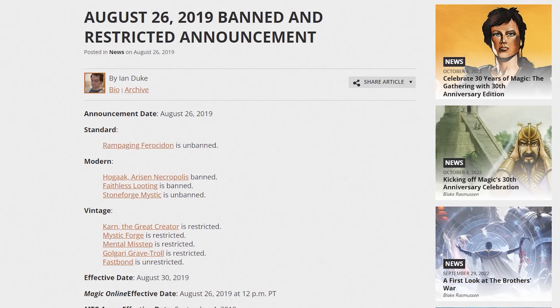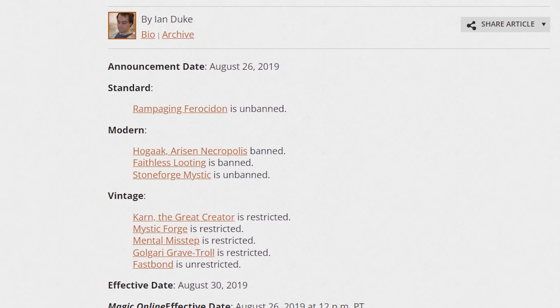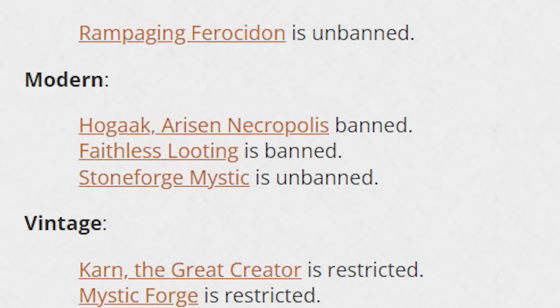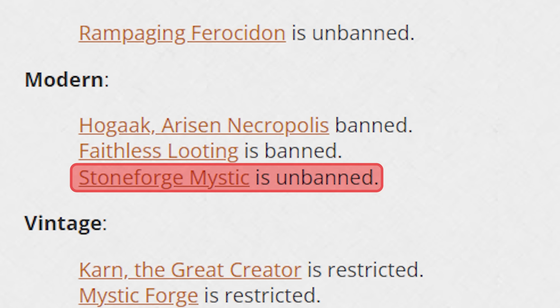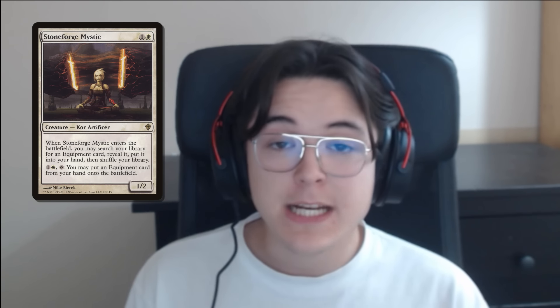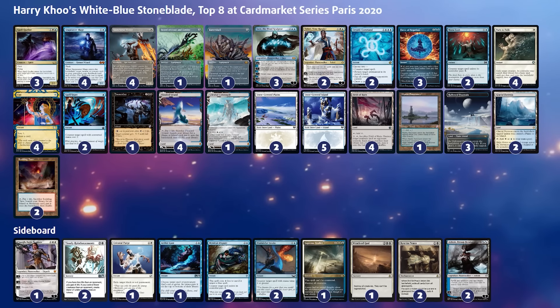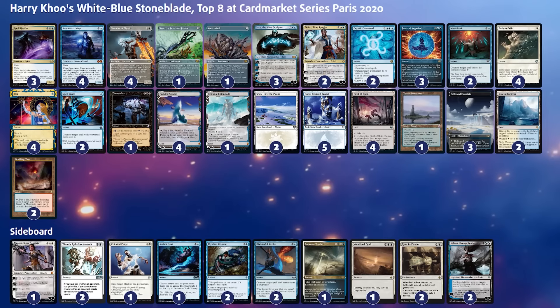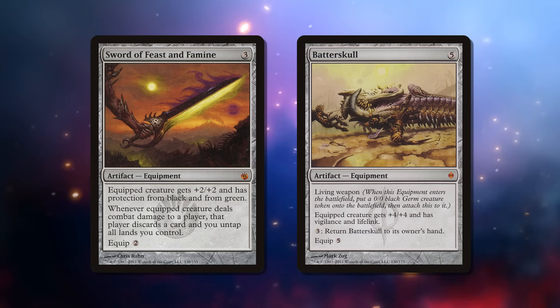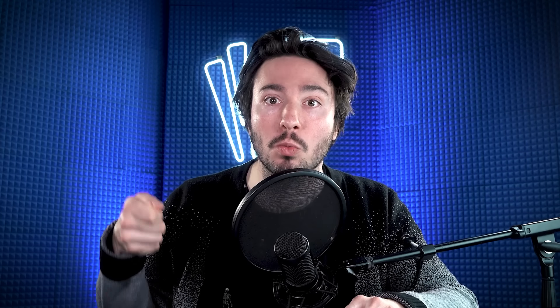Ian Duke published the announcement that Hogak had to be pulled out of the format because it was simply making it unfun. While he was at it, he also banned Faithless Looting — some say unfairly — and added one line of text that changed the way control Azorius mages would view their game plan forever: Stoneforge Mystic got unbanned. I was planning to go to Cardmarket Series Paris and I decided to bring the deck. I knew there was going to be a lot of Amulet Titan, and Stoneforge Mystic getting Sword of Feast and Famine was really powerful against that deck.